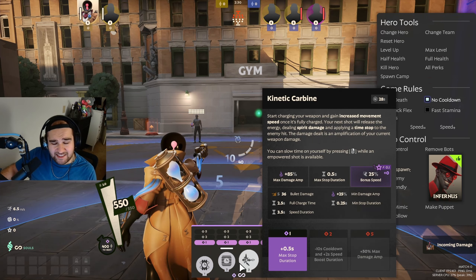Kinetic Carbine: start charging your weapon and gain increased movement speed. Once fully charged, your next shot releases the energy dealing spirit damage and applying a time stop to the enemy hit. The damage is an amplification of your current weapon damage, so more weapon damage means more damage. You can slow time on yourself by pressing right-click while an empowered shot is available. You must be fully charged — shooting early won't stun them. Fully charge it, shoot, and they'll be slowed down and stuck for a split second.